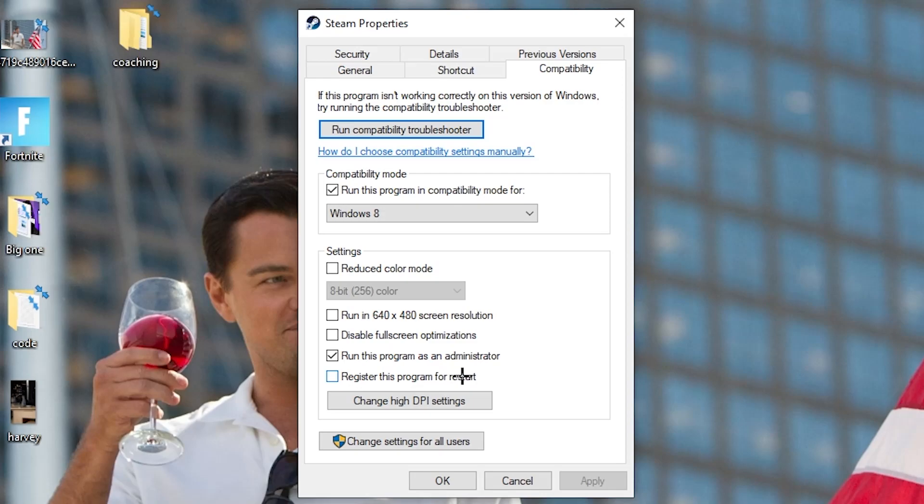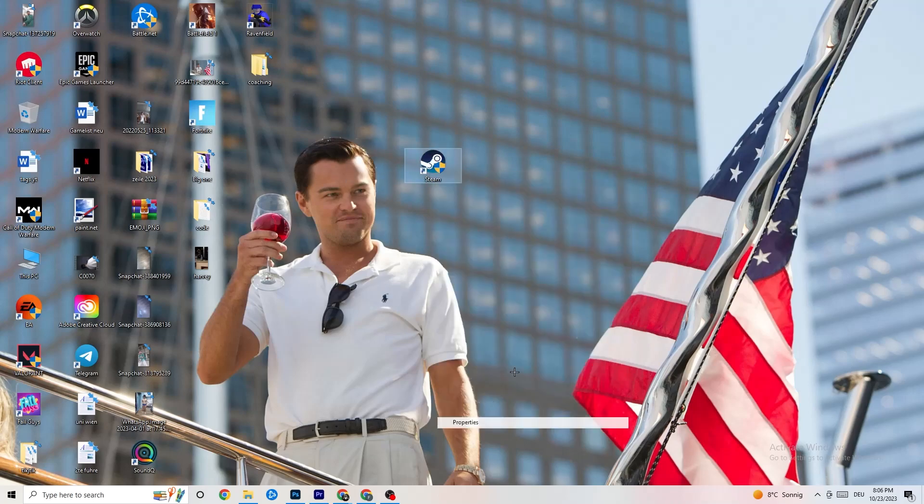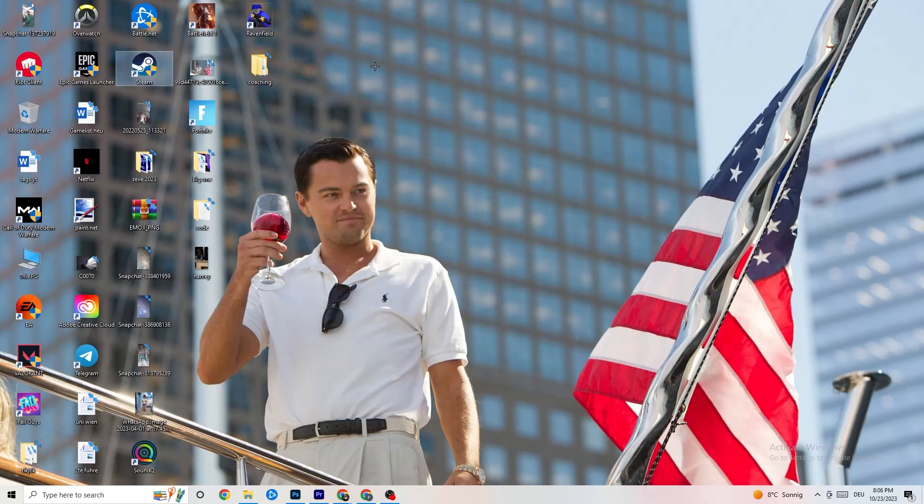Disable 'Reduce color mode,' disable 'Run in 640x480 screen resolution,' disable 'Disable fullscreen optimizations,' and enable 'Run this program as an administrator.' Hit Apply and OK, then restart your PC. Do the same thing for your game shortcut — right-click it and apply the same compatibility settings, then restart your PC again.